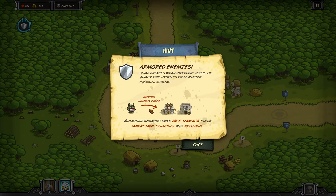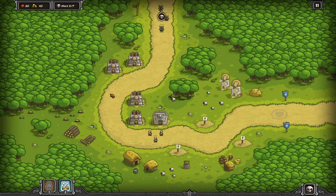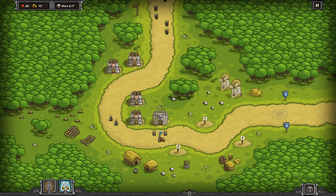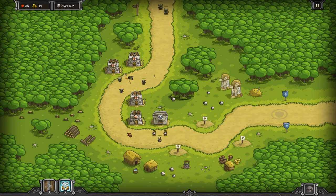Piąta fala. Aha, czyli już mogę tutaj rozbudować? Chyba ta wieżyczka najwięcej zadaje obrażeń. Zatrzymamy ich może tu. Znowu coś nowego - możemy sobie ustawić wieśniaków, gdzie chcemy. Dopchamy do magii? Potrzebujemy sto na magię. Zobaczymy, czy mi się uda - to już jest szósta fala.